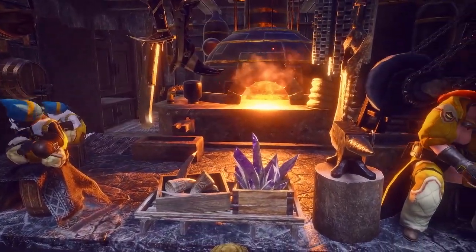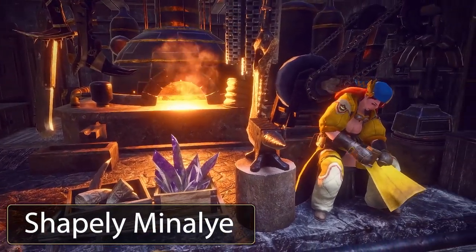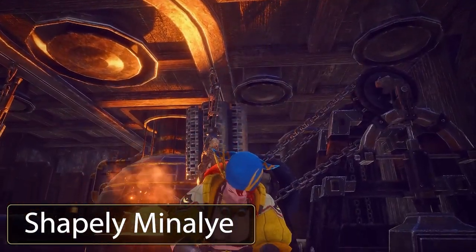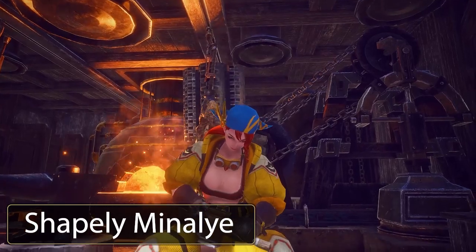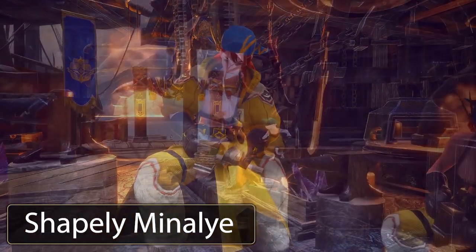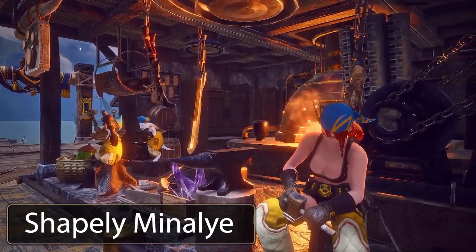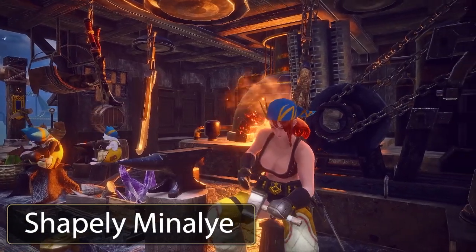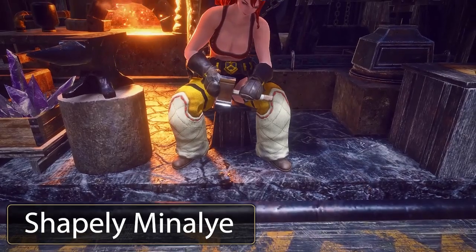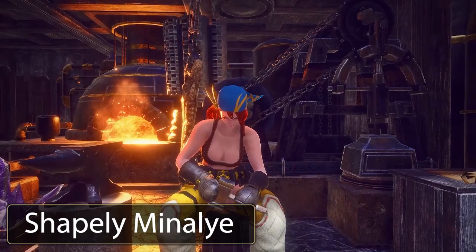Moving on to our next mod, we have the Shapely Manale — sorry if I got that name wrong, I have no idea how to pronounce it. The mod reshapes Manale to have a more shapely body and makes her outfit more showy. It comes with a few different versions: one with no jacket, one with no goggles, and one with no coat and goggles — all variations of her standard outfit but more revealing.